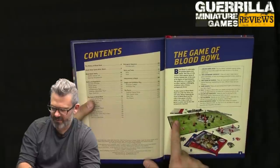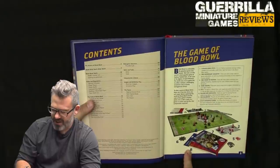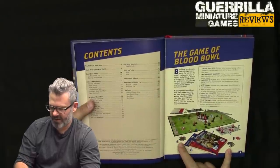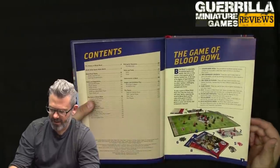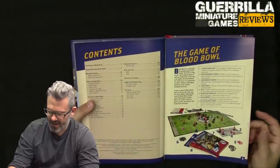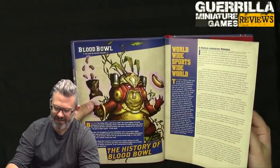What you get in the box: two teams, refs, big guys, star players, the rulebook, a cheat sheet which is excellent, all the scatter bases and templates — passing template, throwing template, dugouts — all the usual Blood Bowl stuff.